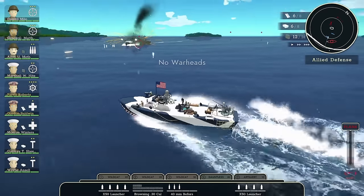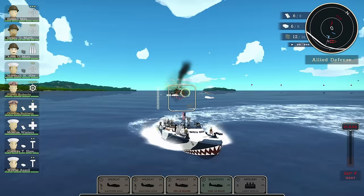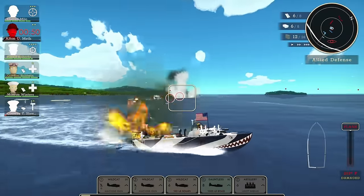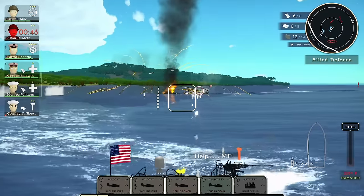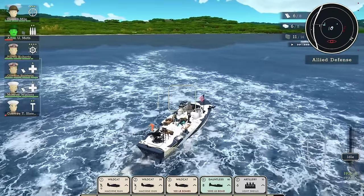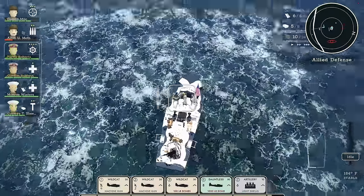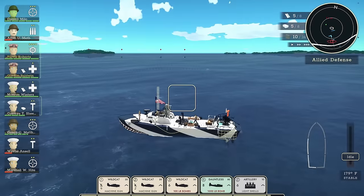We're going to sail this thing right into harm's way and drop a torpedo in front of the destroyer. Taking hits. The DD is going down. Where's my crew? We've got at least two guys we can pick up - potentially three. That's the whole crew. Oh, they're landing boats - I thought we were fighting something way bigger. We are, in fact, just fighting landing boats.